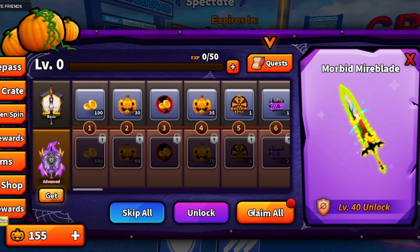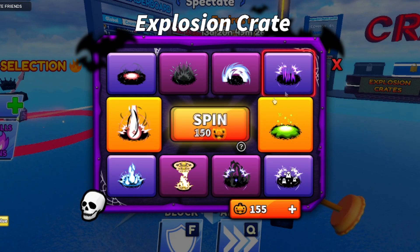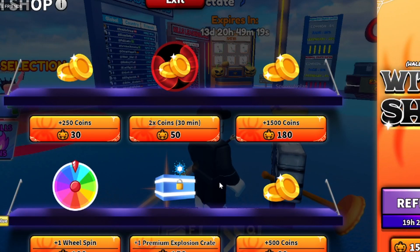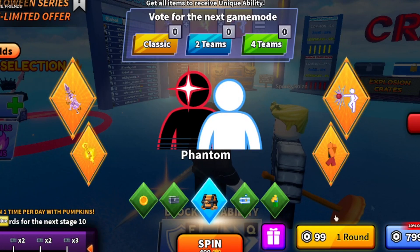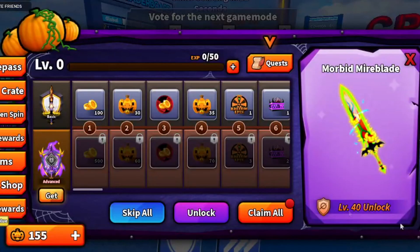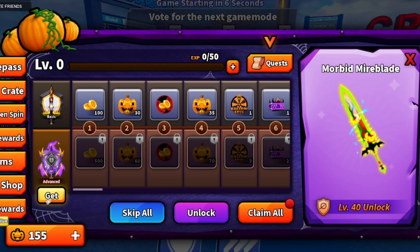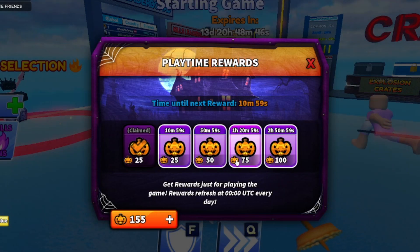I have 155 pumpkins total. In the witch shop you can buy things with pumpkins: an explosion crate, two times coins, one wheel spin for 100 pumpkins, or 500 coins for 60 pumpkins — that last one's actually a pretty good deal. I'm looking for swords but there don't seem to be any swords here, only explosion crates.